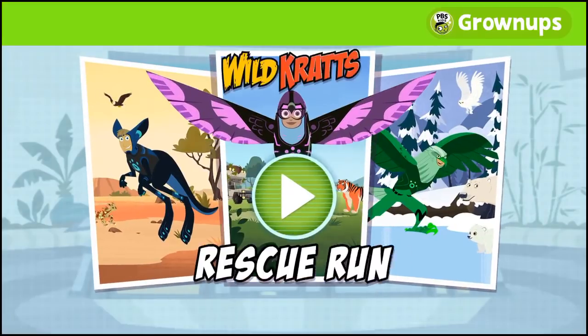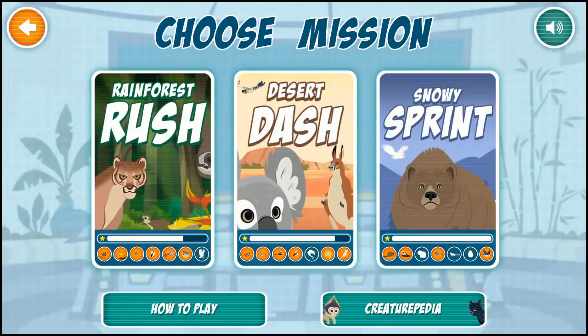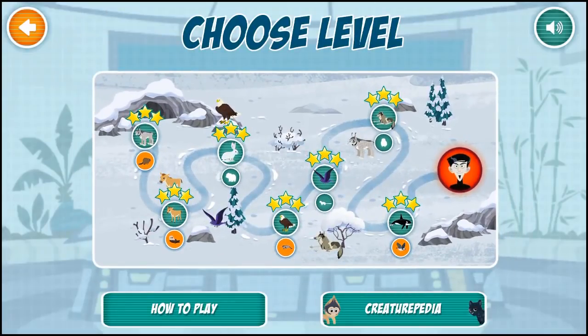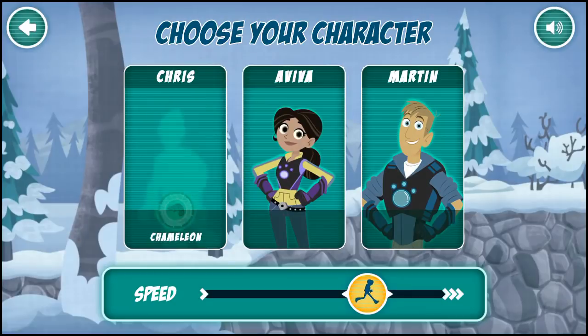Wild Kratts' Rescue Run. Choose a mission to play. Snowy Sprint — choose a level to play. Choose the character with the creature powers you want to use. To the creature rescue!